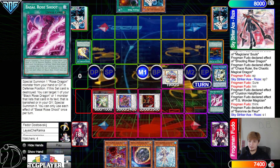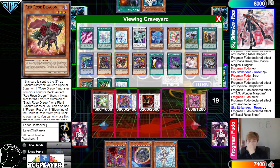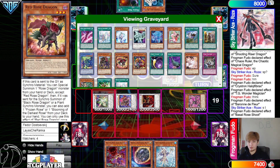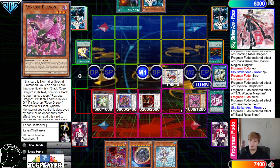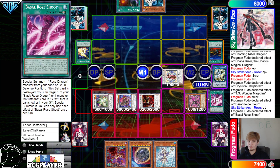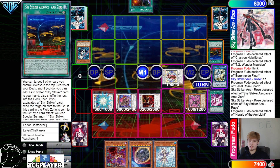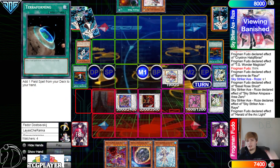Change of Heart targets Floor. Chain Floor effect. Activate Lightning Storm — hit back row. They just let that go. They could Hot Red it. Now they're gonna get Basil Rose Shoot effect, special something back. Somebody actually remembered that — that's crazy. Basil Rose Shoot is supposed to special summon Red Rose from graveyard. It can bring out Rocks Rose but you don't want that — you bring out Red Rose because first of all it has more defense, and second of all if it's destroyed you get to add back Rocks Rose.